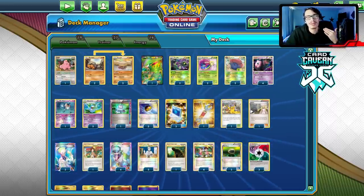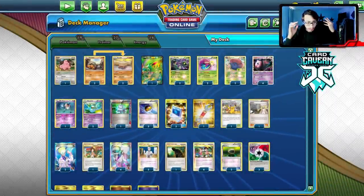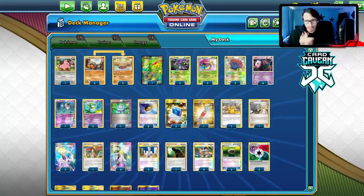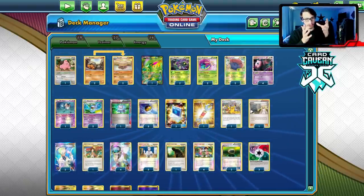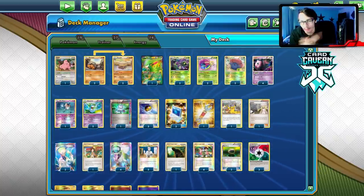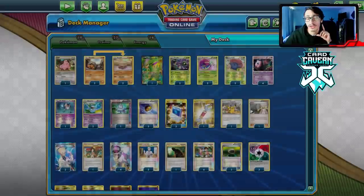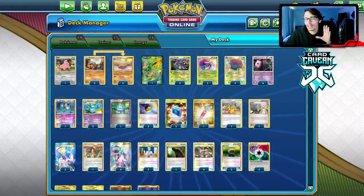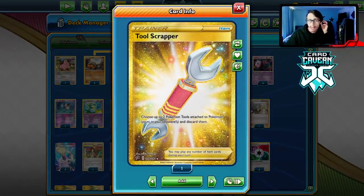Your win conditions are: set up the lock and heal every turn to deck your opponent out, or attack every turn. The biggest ways your opponent can beat you: gusting your Mew early, dead draws, Genesect-EX with Red Signal is very good, and Garbodor can stop you too. I do have a Tool Scrapper to get rid of Float Stone — two Tool Scrappers might be better than one just in case you prize it, because if Garbodor ever gets in play you can't beat that.